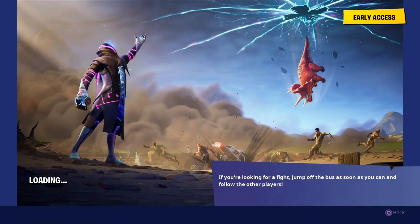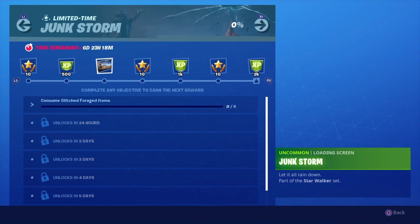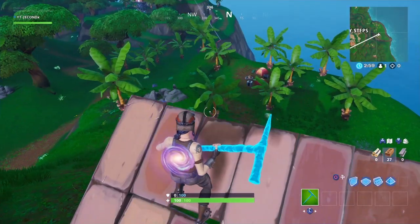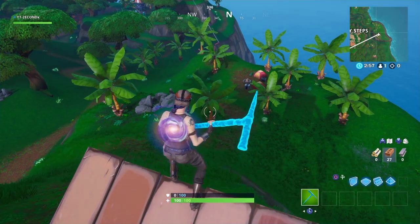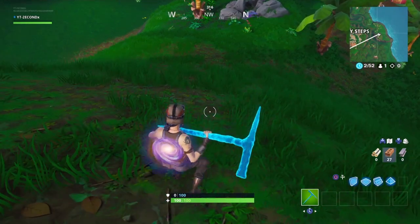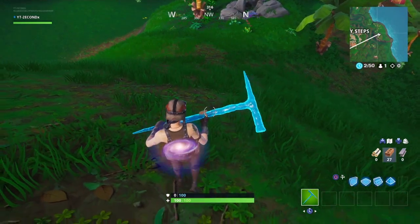It seems like every odd week there's a picture to find — first we had the Fork Knife by Fatal, then the little whip over at the ice cream shop. So I'm assuming that's how it'll be for the rest of the season. Anyway, the Week 4 Battlestar coordinates on the loading screen are I2, I3, J2, and J3, which would be right about where I'm standing.